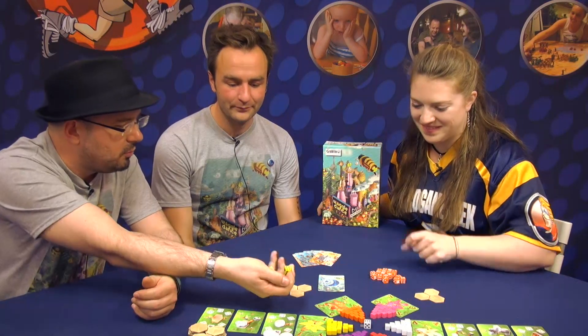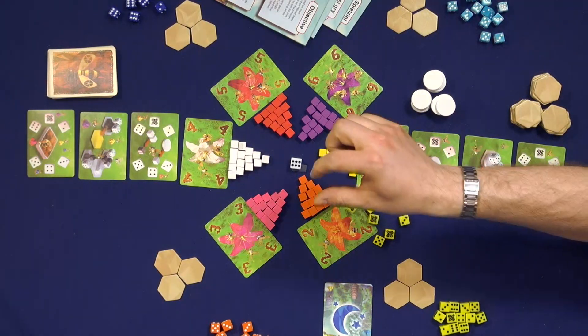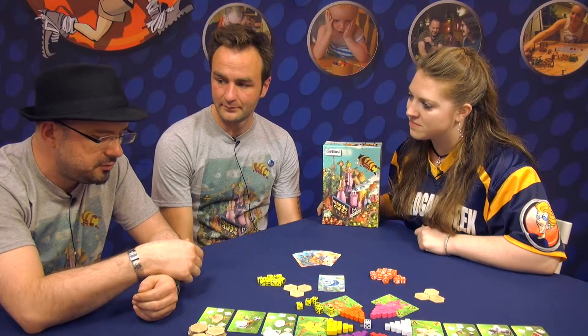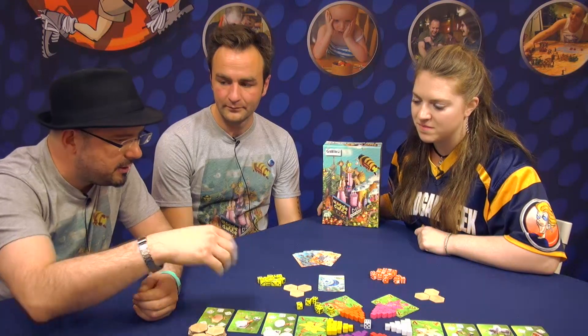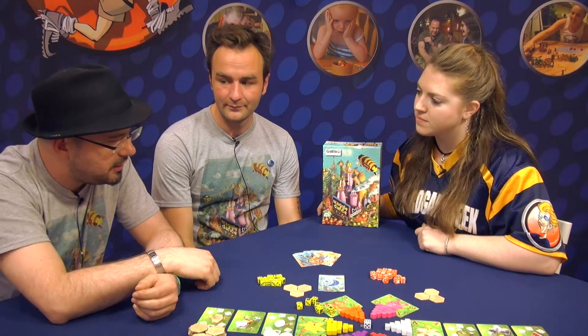Every turn you'll roll your bees, and whatever the values are on the dice dictate where they can be placed on the display. They trigger a number of different actions: you can get more rooms to make your beehive figure, you can get eggs to hatch into more dice, and you have more dice to roll later in the game.